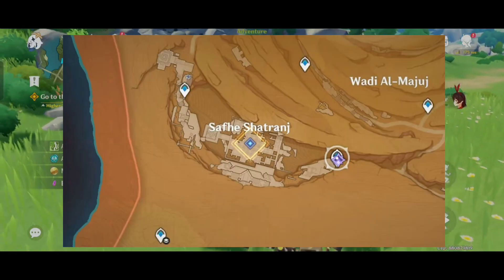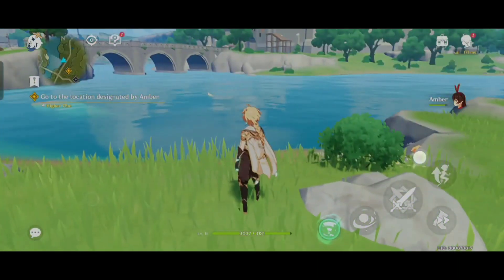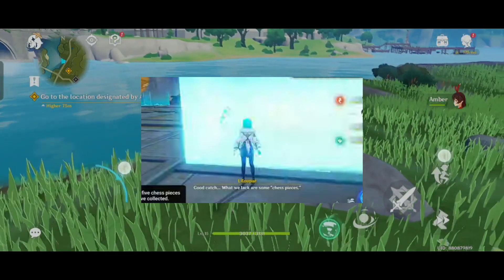Once you get all 5 chess pieces, you must place them at Sefishat Ranj. You will uncover that place just by completing the Dirge of Bilkis quest chain. The following image should serve as a good refresher.